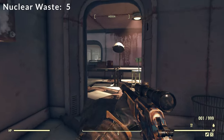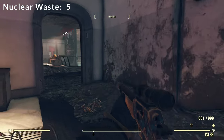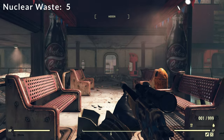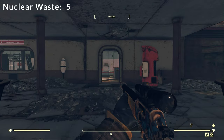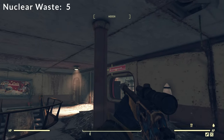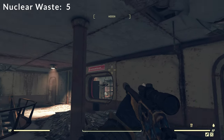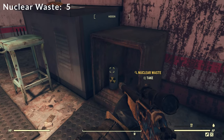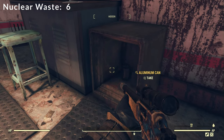Head back out into the main hallway and then head right across the way into the Flavor Profile Ops room. And then in this safe there's more nuclear waste — grab that.